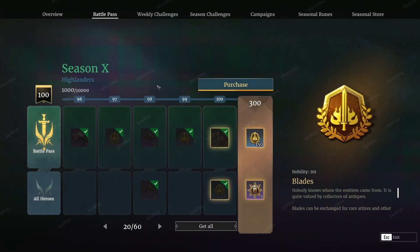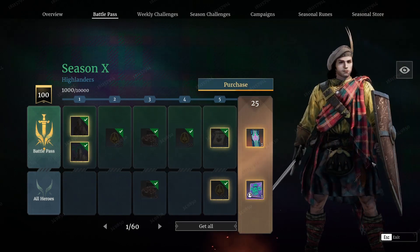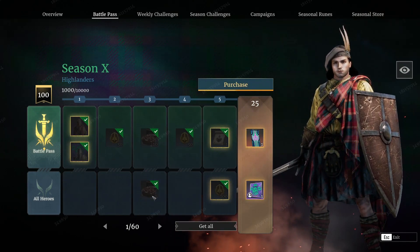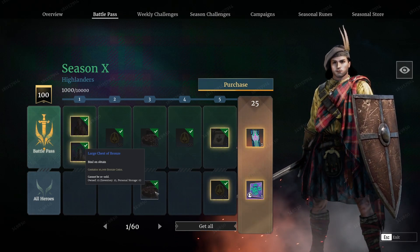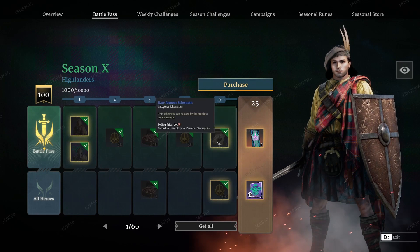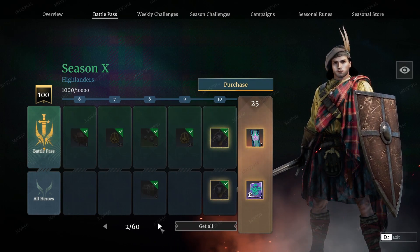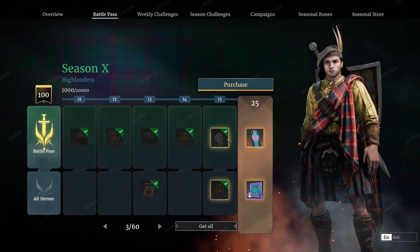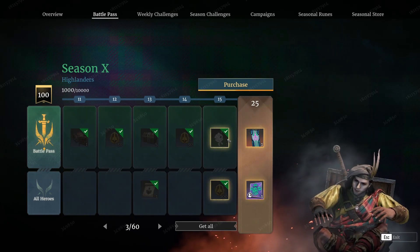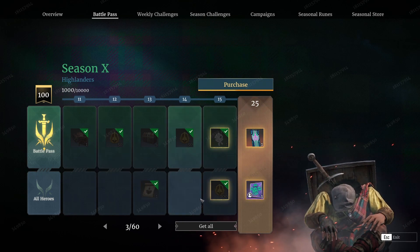So first off, battle pass. Battle pass is very similar to normal. You're going to start out with your lovely attire that comes from having the battle pass. You're going to get your first reward if you don't have the battle pass at level 5, which is just large chests. Your next big node is a schematic at level 5, which is really nice. You're also going to get some treaties at 10. At 15 you actually get a little resting emote where you just sit down and take a nap, as well as getting your 100 blades and an armor schematic at 13.